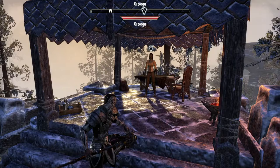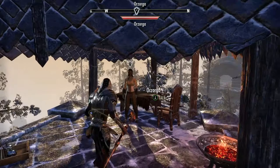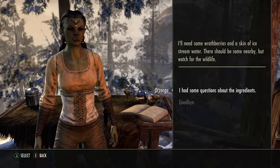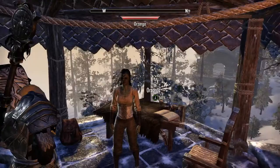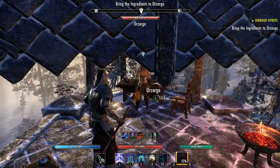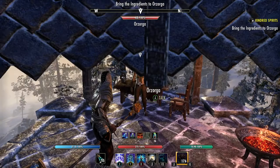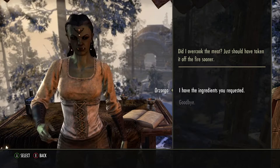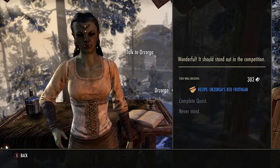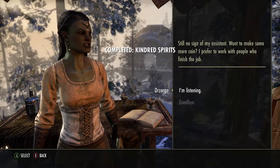You can see her right here. The golden recipes — she'll give you like four recipes total. She's going to tell you to go kill a bunch of people and do different fetch quests. The first one is called Kindred Spirits: gather wrath berries, gather skin of ice, stream water. I'm back at Orzaga, I just need to turn it in. She gives me Orzaga's Red Frothar and I complete the quest, then ask her for the next one.